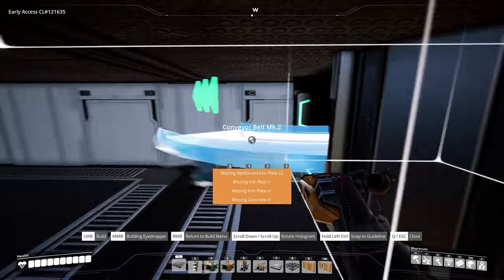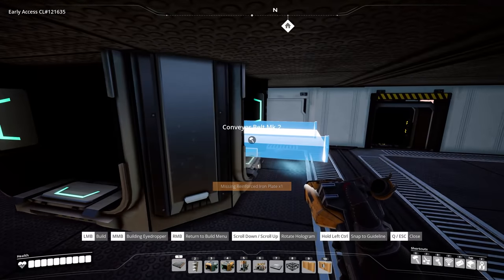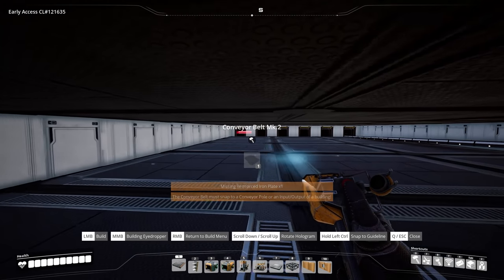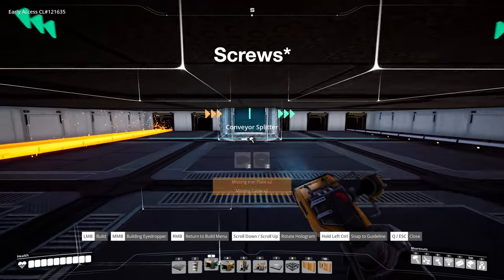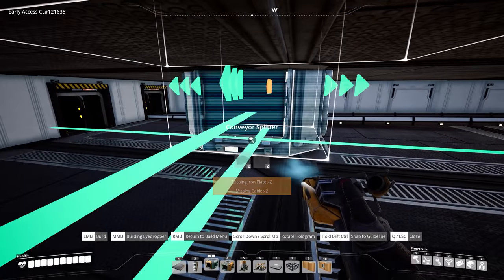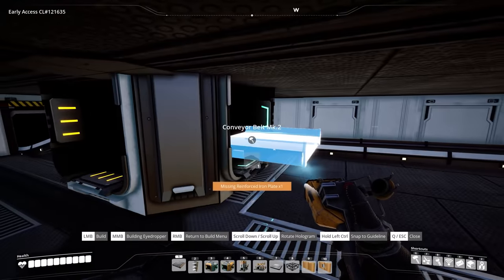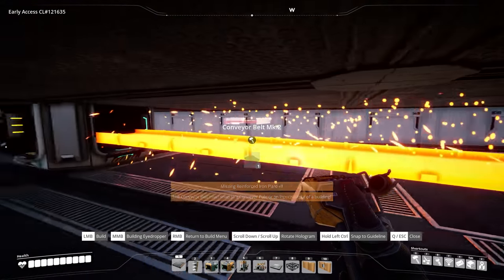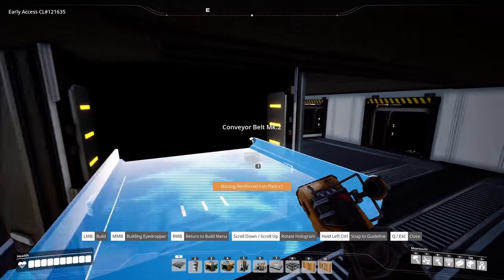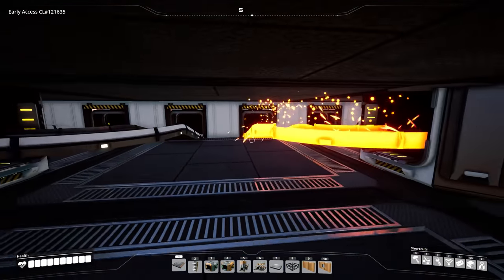So we already have our iron plates set up, we can go ahead and get these belted in. And then for the iron rods — not too complicated — we can go ahead and bring in a splitter here and here. It doesn't need to be super clean inside of here; we're never going to see it. It's just a matter of making sure that all the belt work is simply distributed evenly so that there's no issues with any kind of balancing.